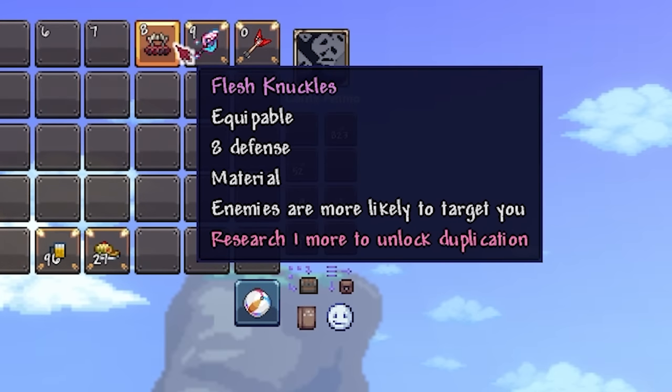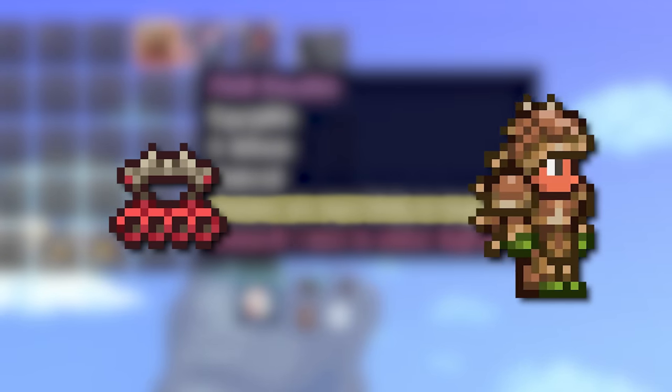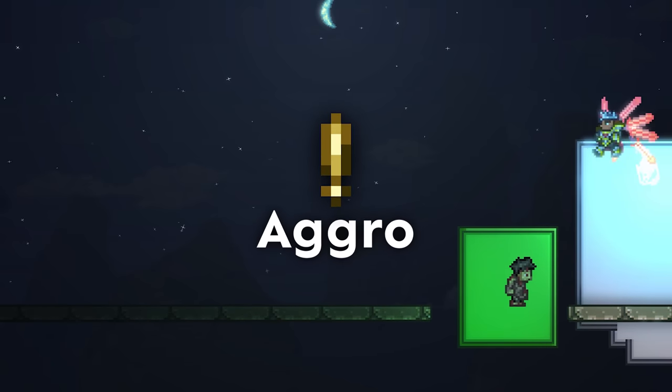If you've played Terraria, you're probably familiar with the 'Enemies are more likely to target you' tooltip, found on many armor sets and items like flesh knuckles or turtle armor. The game doesn't really elaborate on it further, but those who are more into the game's mechanics may know that this increases your character's aggro statistic.